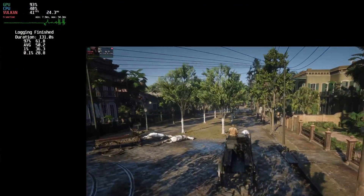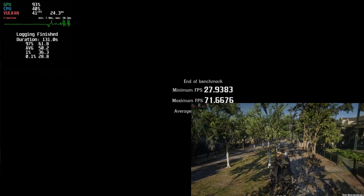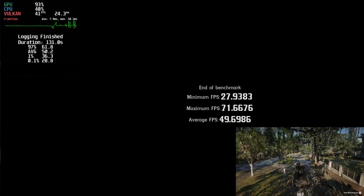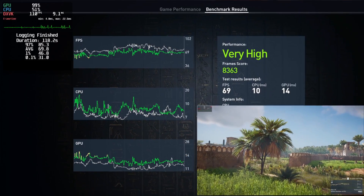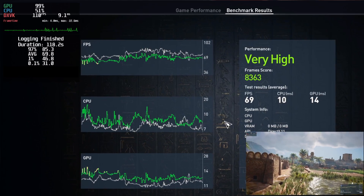Switching to Plasma, I saw 28.8 0.1% low, 36.3 1% low, and 60.3 average on Red Dead Redemption 2; and 31 0.1% low, 46.8 1% low, and 69.8 average on Assassin's Creed Origins.